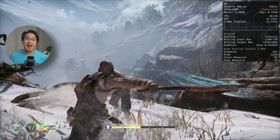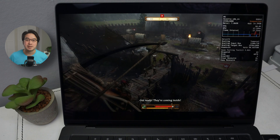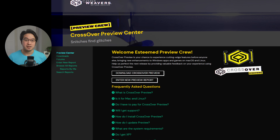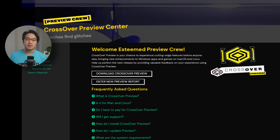You can download Crossover and try it out yourself with the free trial. But if you want the best possible performance and compatibility, you'll want the Crossover Plus license, which unlocks the preview builds. These contain all of the newest fixes and improvements, and they're what I use for my testing.